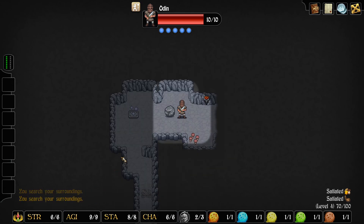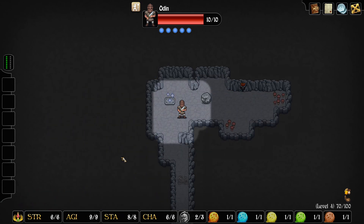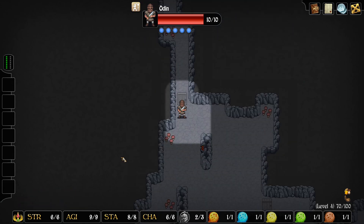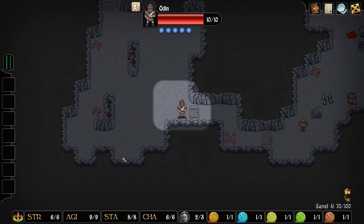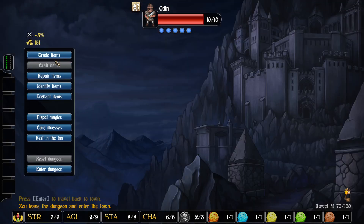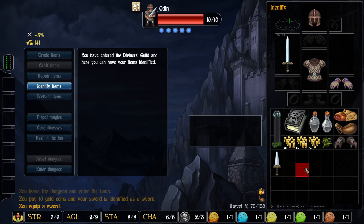Discovered a trap - always nice to discover them that way, and not the usual way, which is stumbling into them. Was that the whole floor? I guess it was. We're sitting on a decent amount of gold, always good to see that. Now let's identify the sword.